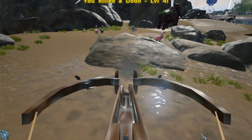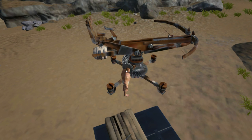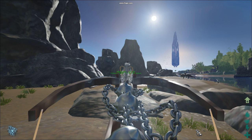Do you think they'll work on a dodo? Ouch! Today, we're going to be taking a look at Chain Bolas. Chain Bolas is an ammo used for the Ballester Turret. Similar to a bola, it's used to trap a creature.